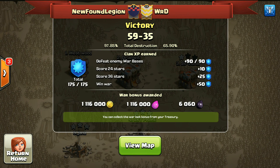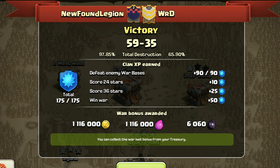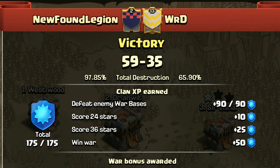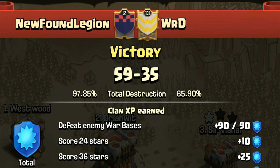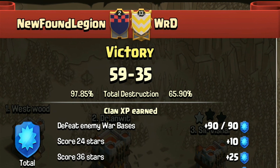Before starting the video, I want to apologize to each and every one of you because recently I have not done regular uploads. My exams were going on so I hope you guys understand. Now, you can see we were matched up against a level 13 clan and we beat them pretty badly - the score was 59-35 in a 20 vs 20 war, and we managed to get 59 out of 60 stars. It was a phenomenal performance from both our Town Hall 9s and Town Hall 8s.